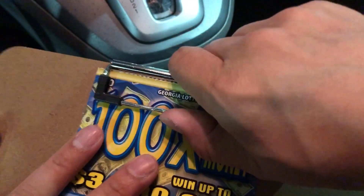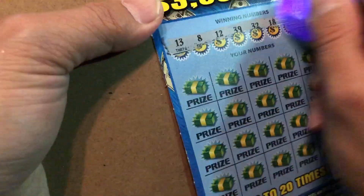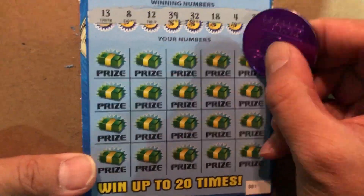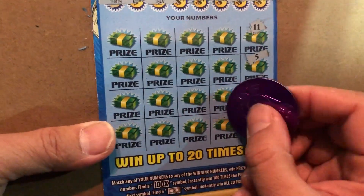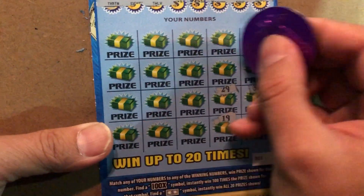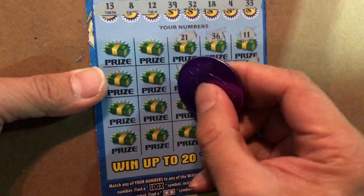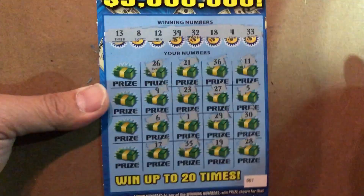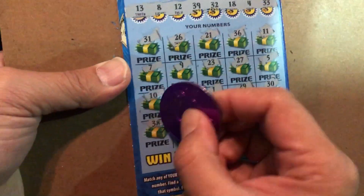Nothing here, my friend. Hundred — the money, lots of tickets, hundred that a bill. Numbers: 33, 4, 18, 32, 39, 12, 8, 13, 11, 5, 30, 28, 19, 29, 27, 36, 21, 23, 1, 35, 17, 6, 9, 26, 31, 7, 10, and 38.